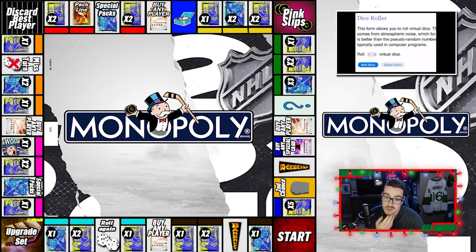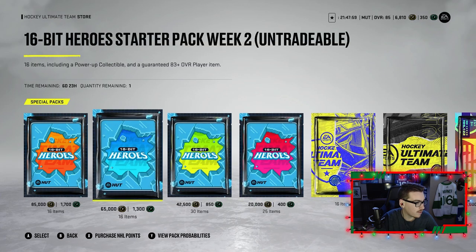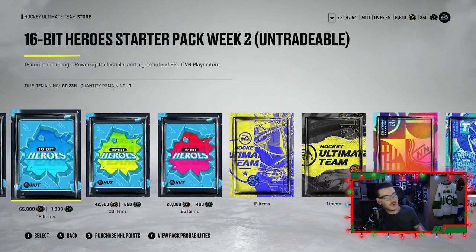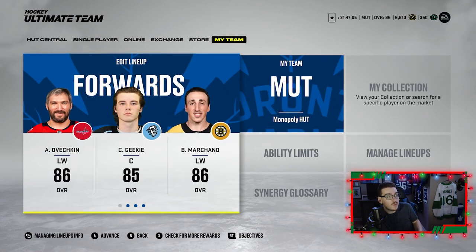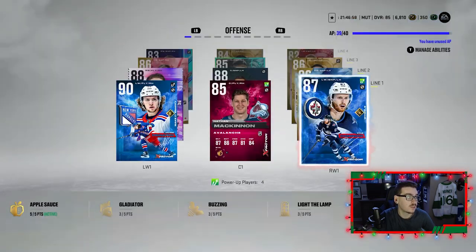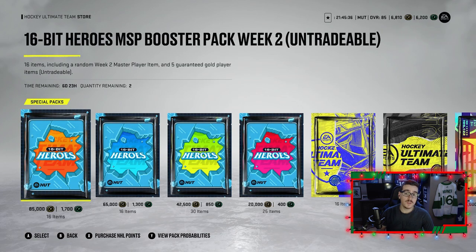Back at the board — there's a chance for two Special Packs, some premium packs, Miss a Turn, and Discard Best Player. We're rolling for the second and final time this episode and we get a three — three is two Special Packs. I need to reload on points first and figure out which packs we have. Kyle Connor just got an upgrade at five o'clock — he's due for two more, so these Special Packs will hopefully help us upgrade him to 88.